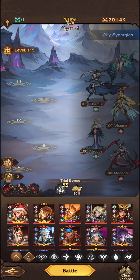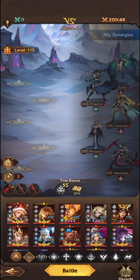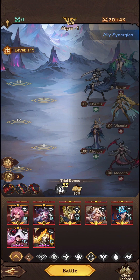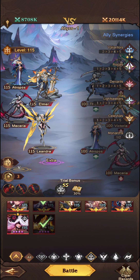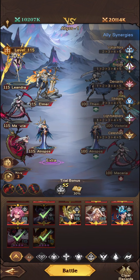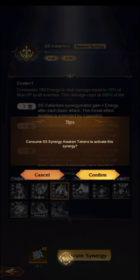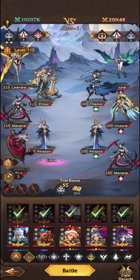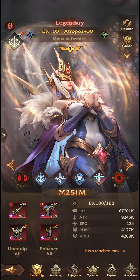We need 3 Season 5 Valianters here. We'll jump into Valianters and build one of these teams. We'll go with Elma, Leandra, and Atrops. We'll go with Makaria and Nyx as well and stick these in front. Relics are absolutely fine. Let's go ahead and unlock Elma and unlock Atrops.